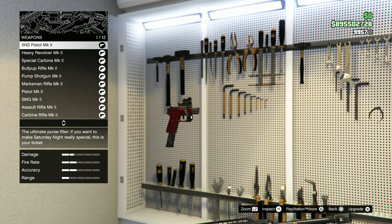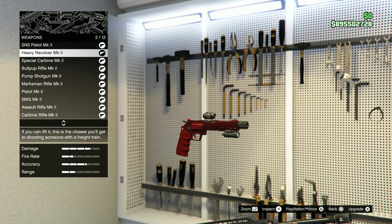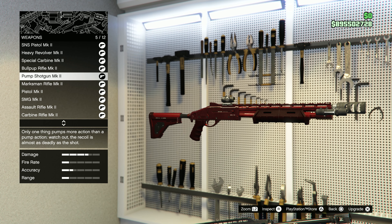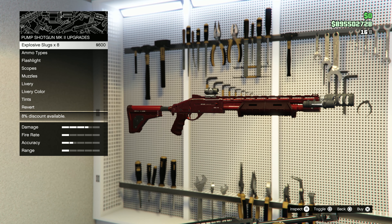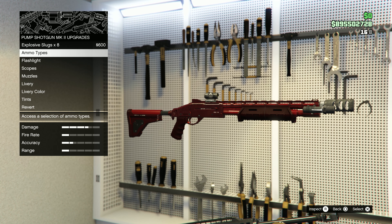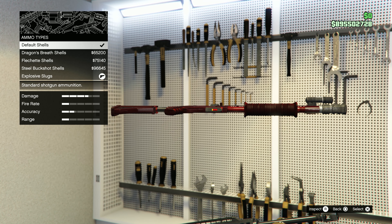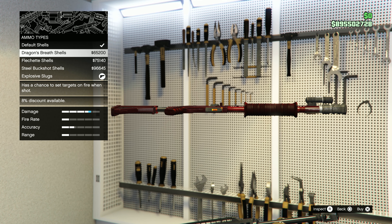The next step is to buy the Mk2 upgrade for the weapon. It can vary in price, so make sure you upgrade the weapon to Mk2 — that should already be unlocked by default, you just have to buy it. Once you've done that, that's where you'll get the weapon ammo types, in the ammo section. So that's how you unlock it and where to find it once you've unlocked it.